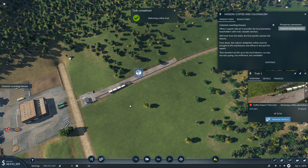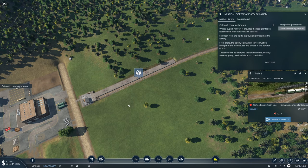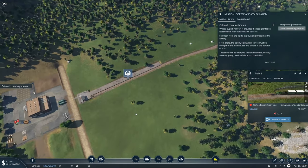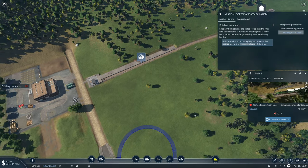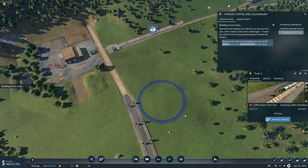The train arrives — it's a superb railway providing the plantation leaseholders with valuable services. Fresh from the fields, the coffee fruit quickly reaches the factory. From there, the colony's coffee must be brought to the warehouses and offices in the port for export. Specially built stations are called for, so the coffee makes it into town undamaged — stations that can even be guarded against plundering.